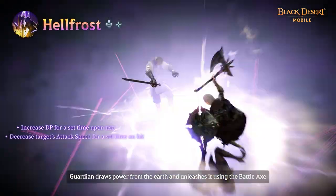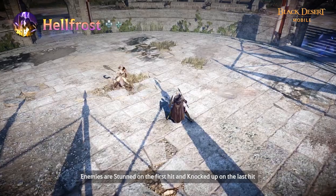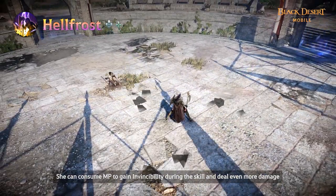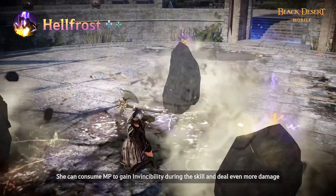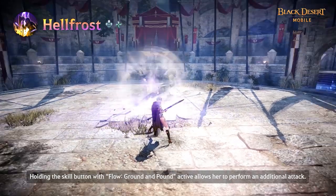Guardian draws power from the earth and unleashes it using the battleaxe. Enemies are stunned on the first hit and knocked off on the last hit. She can consume MP to gain invincibility during the skill and deal even more damage. Holding the skill button with Flow Round and Pound active allows her to perform an additional attack.